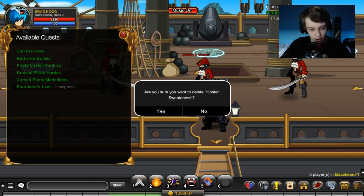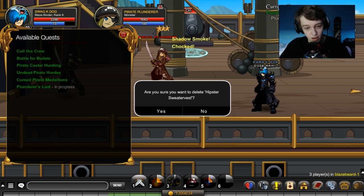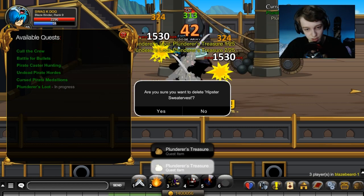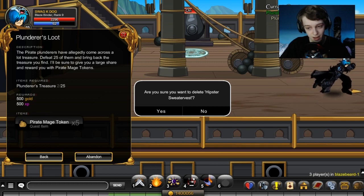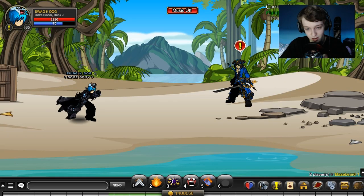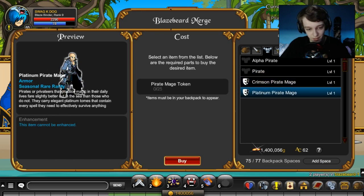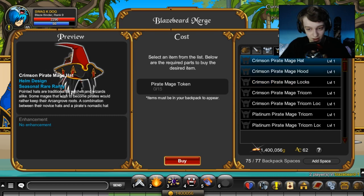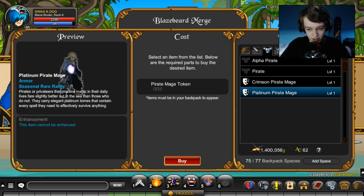Then you can go up here — the plunderers are up here. I think the last two or three quests are member only, but don't quote me on that; it doesn't show me because I have a membership. If you kill the pirate plunderers, you will get the pirate mage tokens once you complete this quest. Then what you want to do is go back over here and talk to Zeroldo. He will have a merge shop where you can get the new Platinum Pirate Mage, the Crimson Pirate Mage if you haven't already got that, and also a few helmets including the two new ones. There are three new items in the shop that weren't here before.